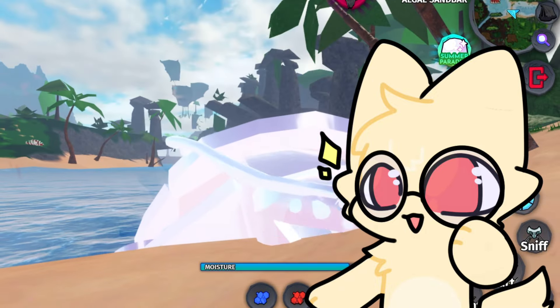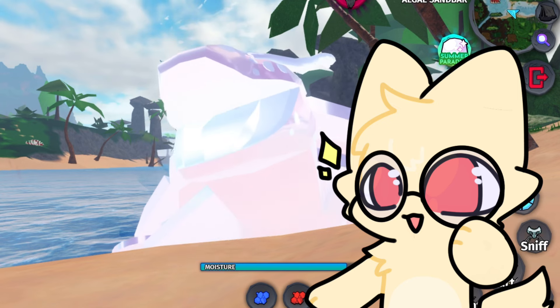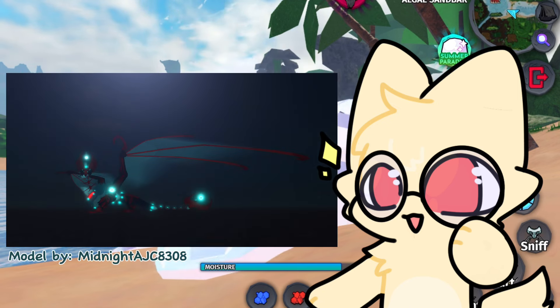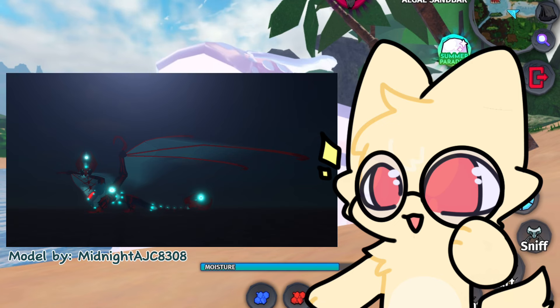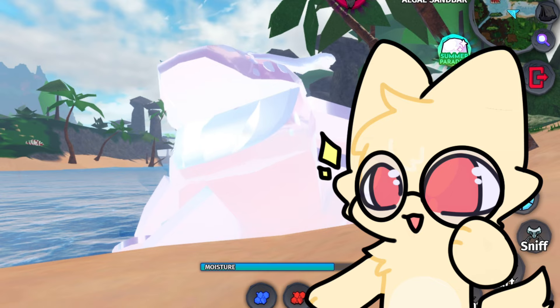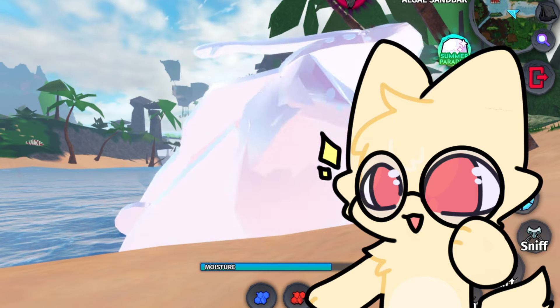After hearing a lot of community feedback, Midnight — the person who made the model for Idoniscus — has changed the wings of Idoniscus to a ghostly transparent to really emphasize that deathly appearance. Undiri thinks that it is cool, and she may make some more transparent winged creatures in the future.